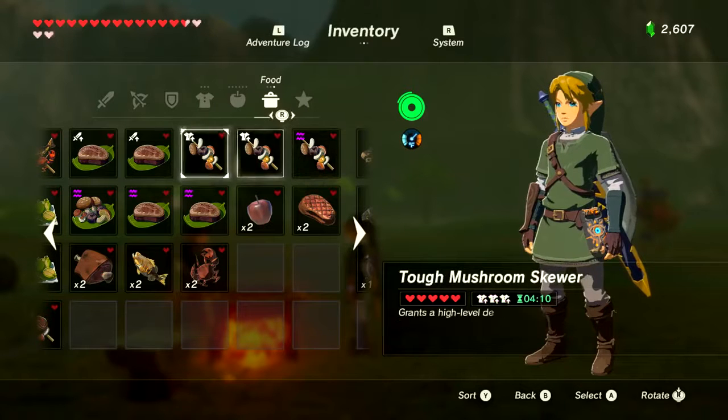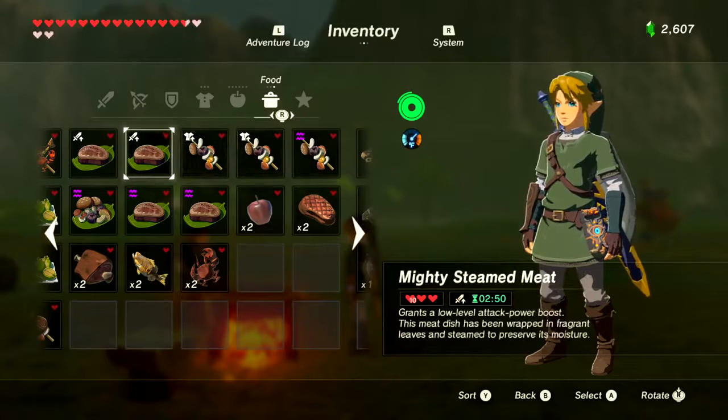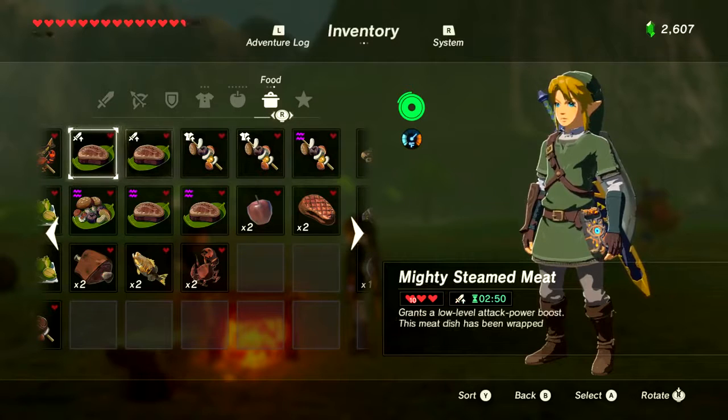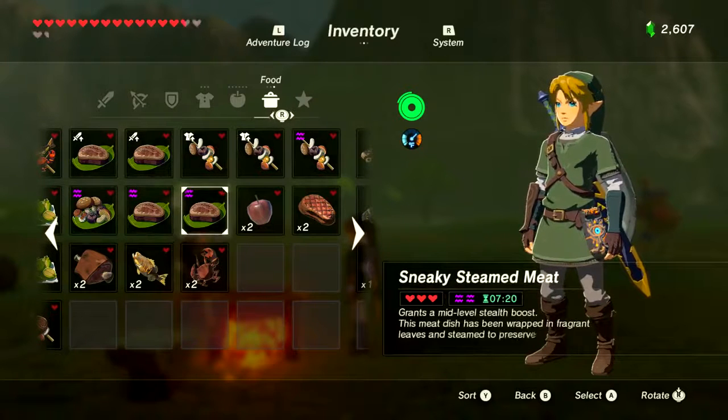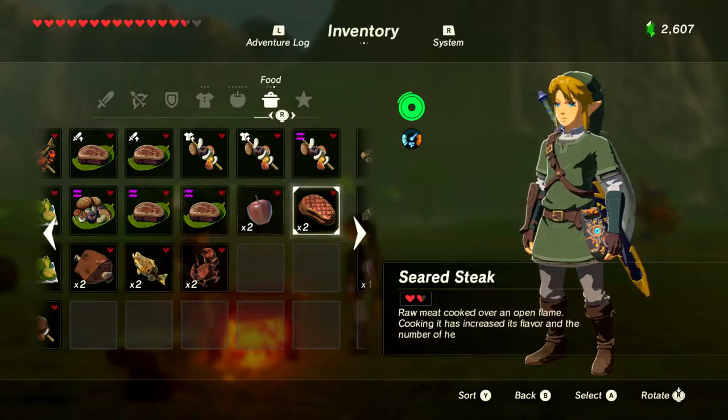So there you have it, ladies and gentlemen — your official Austin JohnPlays cooking guide strategy for Legend of Zelda Breath of the Wild. Until I started writing this, I was just cooking stuff aimlessly. If you want a guide on elixirs, let me know in the comment section down below.